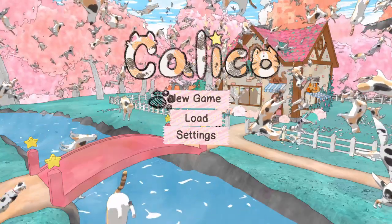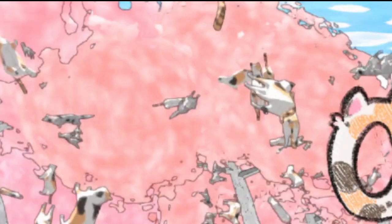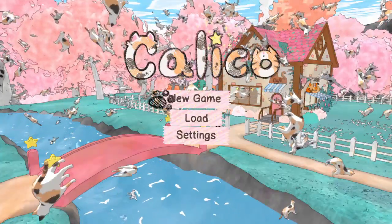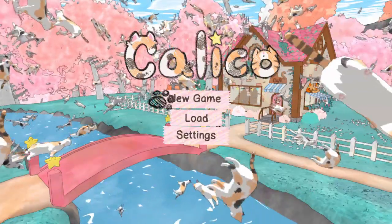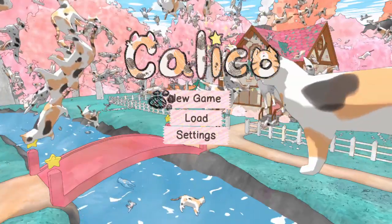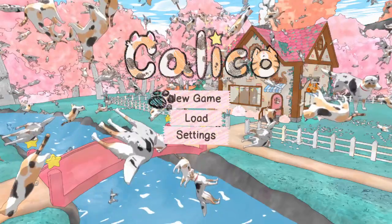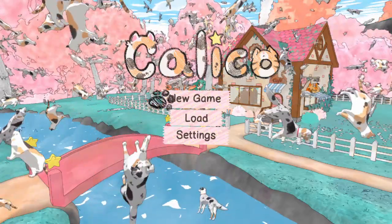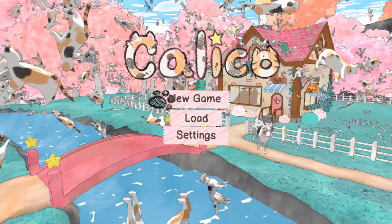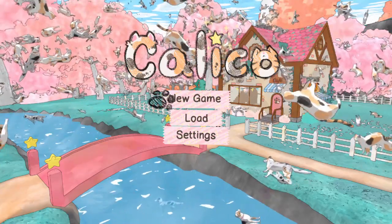So as you can see, today we're playing a different game — we're playing Calico! And there's millions of cats on the screen, which I'm a fan of! If you don't know what this game is, I found it — I think it was the middle of last year — and it's advertised as Magical Girls Running Cat Cafes. And that just sounds exactly like something I would really enjoy.